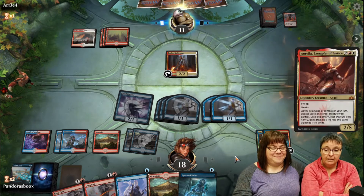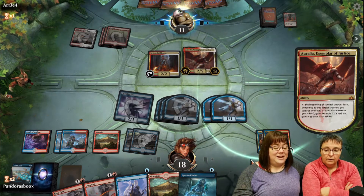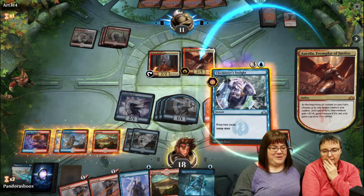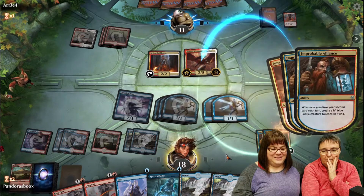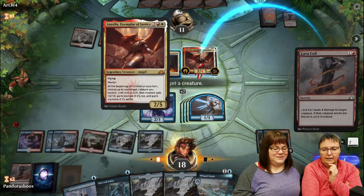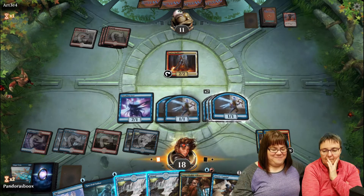If Leslie is smart she'll leave land in hand to cast Chemister's Insight on the opponent's turn - drawing two cards means two Fairies from Improbable Alliance on their turn. There's Aurelia - she knew she was coming and saved her Lava Coils. She needs two Lava Coils to handle Aurelia. She casts Chemister's Insight discarding a land, gets two more Fairies. Seven Fairies now - obliterating Aurelia.